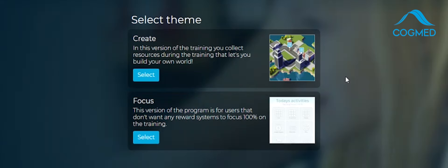I'm going to demo the standard Cogmed program today, and you'll have a choice of whether you want to do the create version or the focus version. They're exactly the same exercises, but in create you have this cool reward game that kids have said looks a bit like Sim City or Minecraft — and as an adult I actually found it really fun as well. In the focus version it's just the exercises with no reward game. Same exercises, same proven program, same results, but just looks a little bit different.